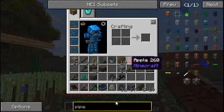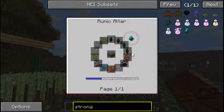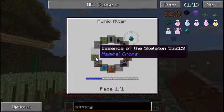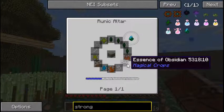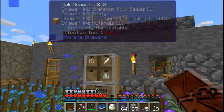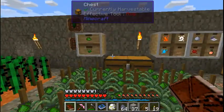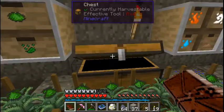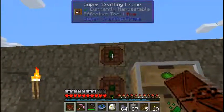For the strong infusion stone, it's going to take four regular essence, essence of experience, aluminum, skeleton, essence of gold, earth, water, fire, air, obsidian, and blaze - which I have pretty much all of those. I did set this up here as a way to make more stuff: I have a super crafting frame here and another super crafting frame here.